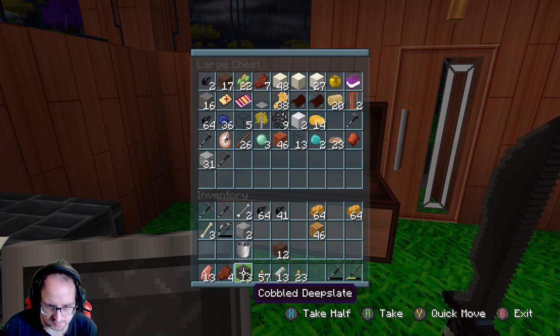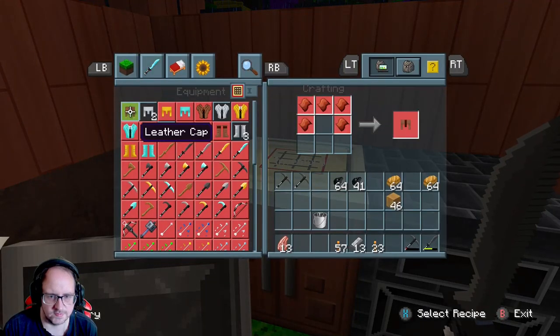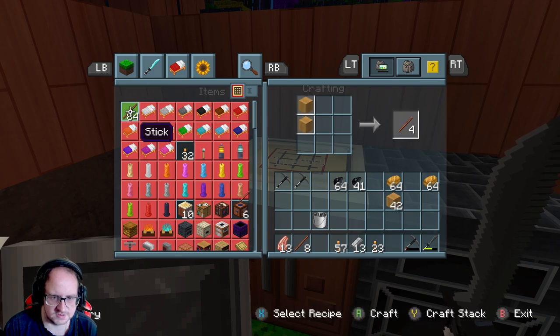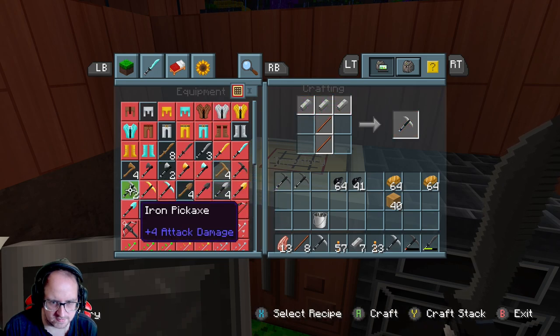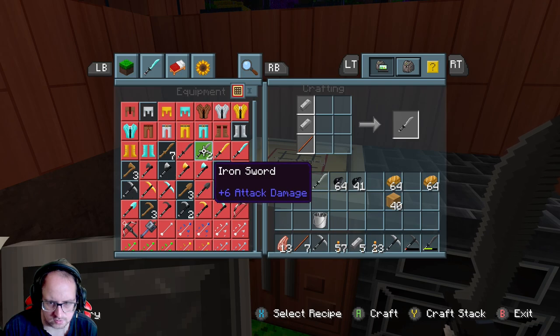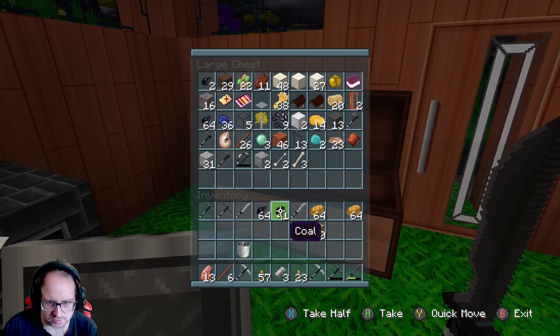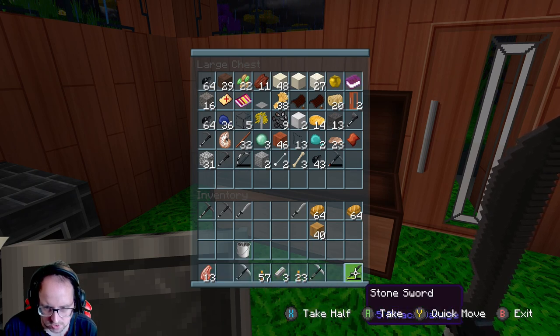We've got some of that. We don't need rotten flesh, we don't need bows, we don't need arrows. We probably do need sticks — yeah, we need some sticks. We're gonna head back in there. We just need some sticks — go back and make a sword out of it, two diamond swords. That should be more than enough. We've got the iron stuff, so we'll put the coal away, put the sticks away, put the old stuff away just in case we need it later.